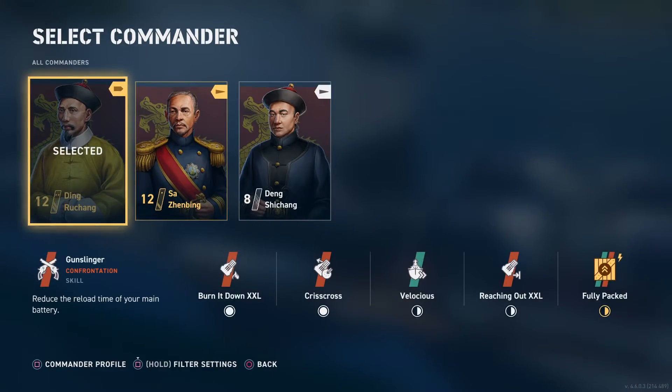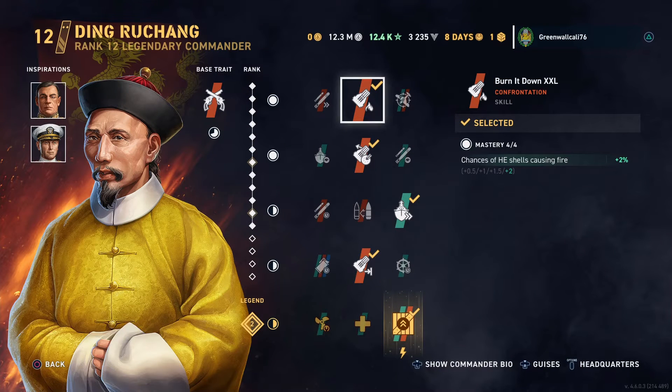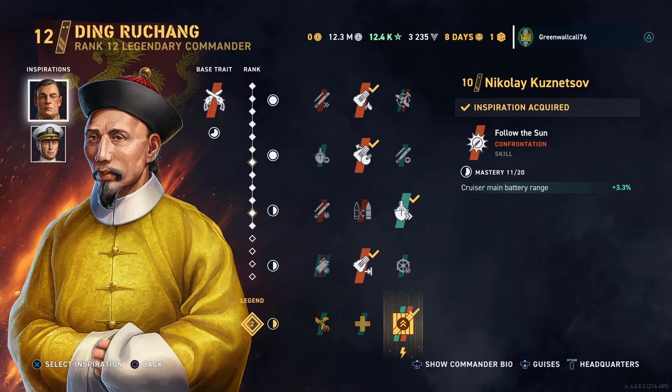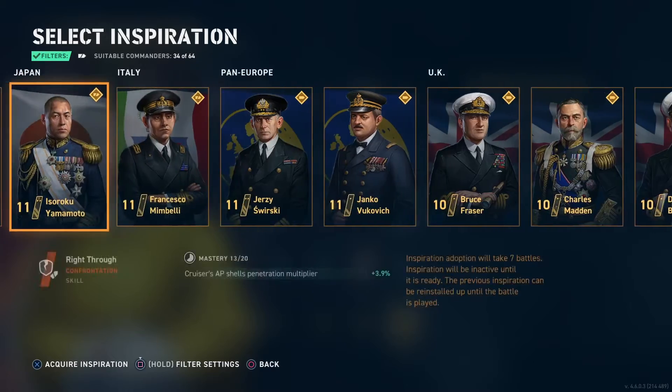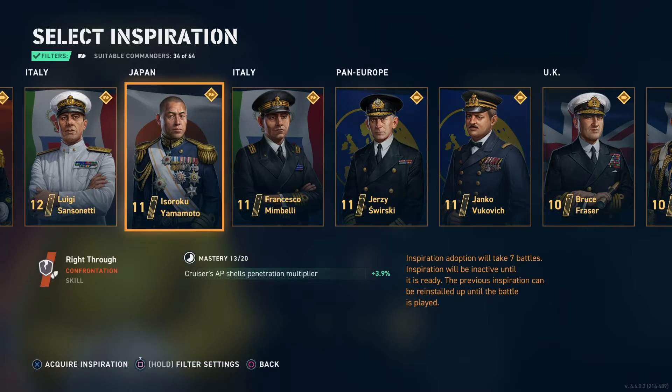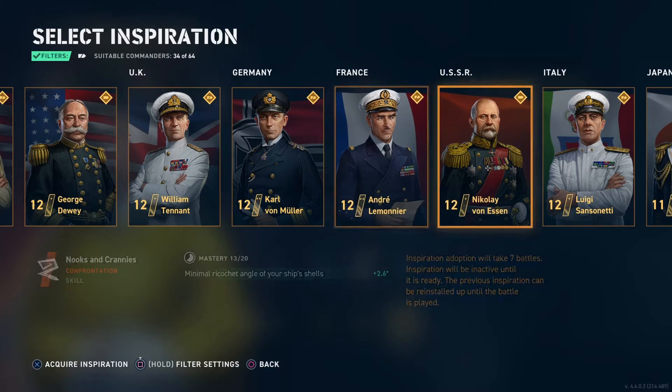Our commander is Ding Rucheng. I'm running Burn It Down on this for your HE shell causing fire. I'm probably going to move to Nikolai Kuznetsov because the AP is actually pretty good on this thing. You could also do Isoroku Yamamoto. Some people choose Nikolai Von Essen — he's good for the minimum ricochet angles in this ship's AP, as it does tend to bounce a little bit.